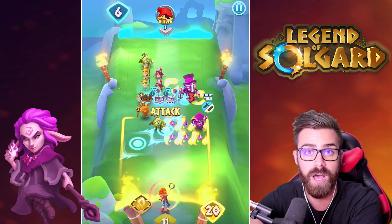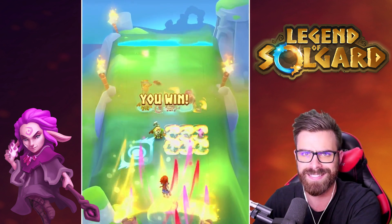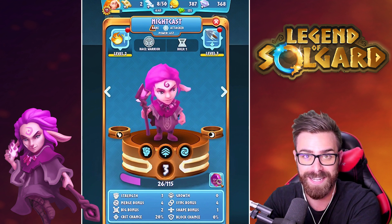You're going to clear at least 1 creature when you light the fire, and then the next turn it's going to clear more. So this one ability is going to eliminate at least 3 creatures on a normal-sized Nightcast, and can do a lot more when you do a big Nightcast. I really like taking advantage of merging a large Nightcast and setting a few spaces on fire.